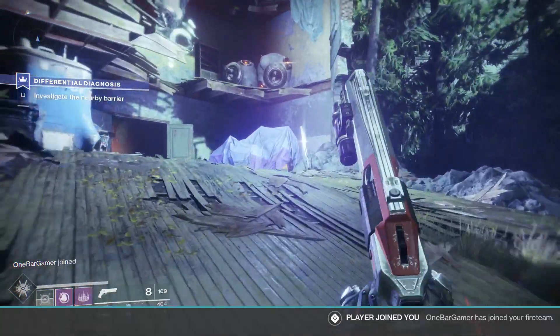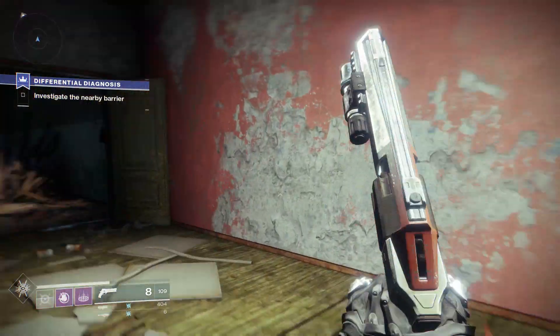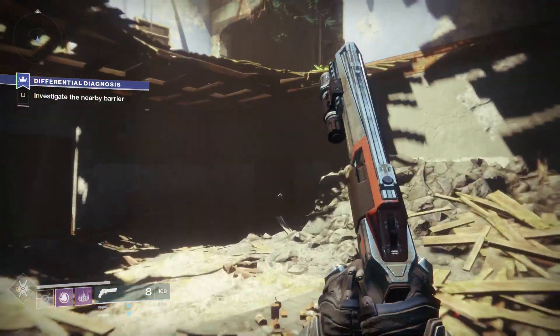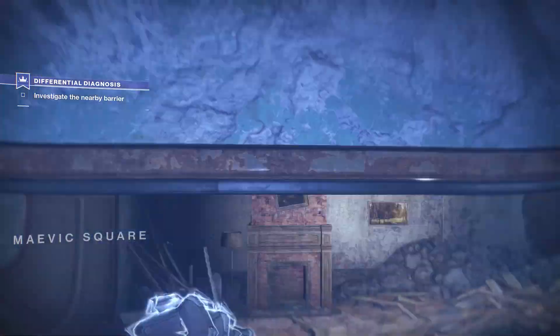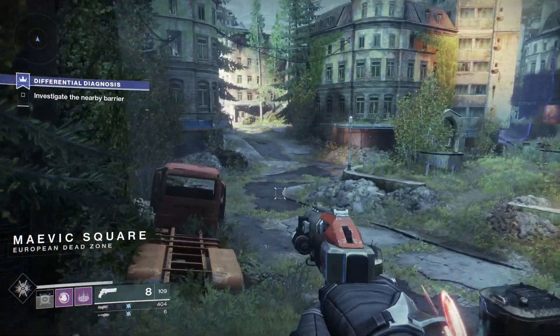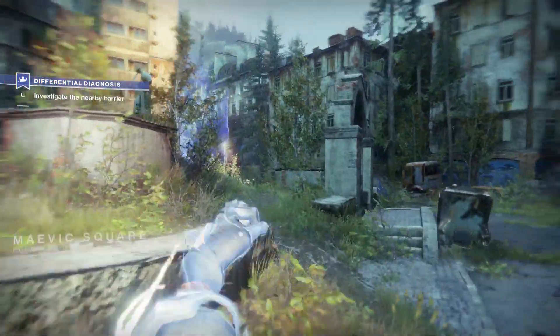To unlock this thing, it's actually fairly simple. The only thing you need to have done is complete the game, beat the story mission, and be level 20. Upon doing this, you can travel back to Earth. After the main quest line is over, additional quests start to show themselves. You can see the little icon on the left side of your screen right now — that blue icon will show up on the right side of the EDZ.